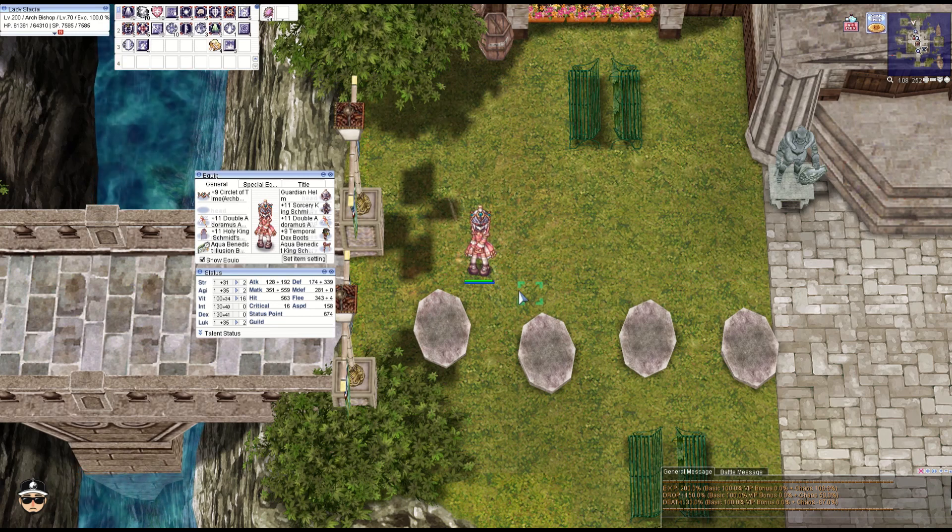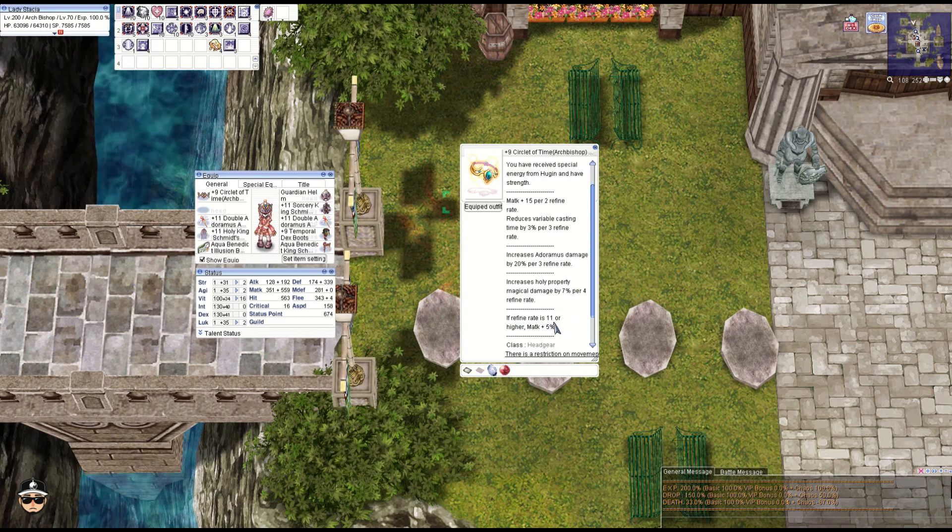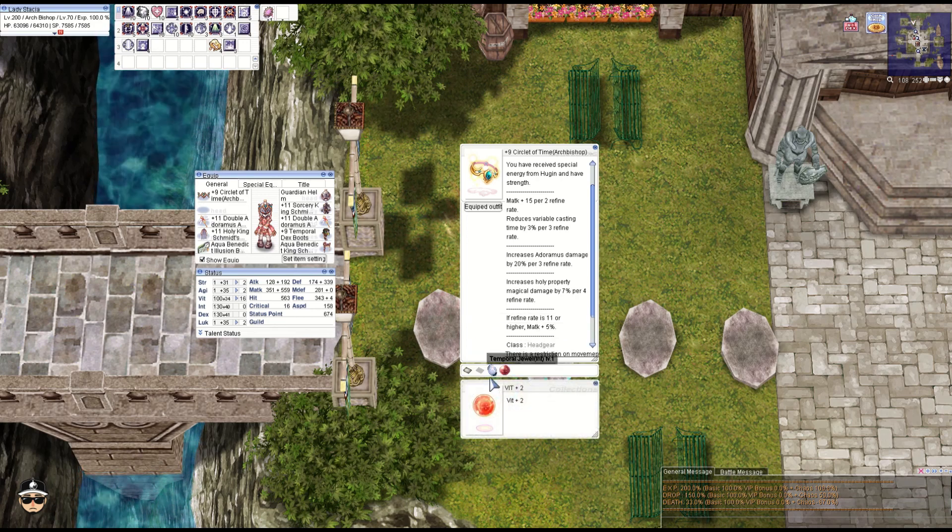It's the Guardian Helm that combos with the King Schmidt set, and it actually gives you a lot of bonuses with the full set on. For the circlet: M attack plus 15 per two refines, VCT minus 3% per three refines, 20% Adoramus damage per three refines, so at plus nine that's 60%, and 7% holy property magic damage every four refines — so that's 14%. We're not even going to talk about the plus 11 bonuses since we have it at plus nine.